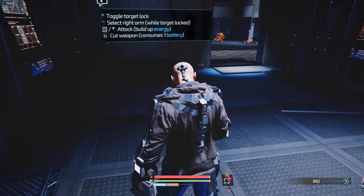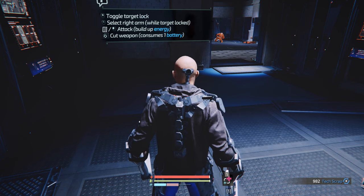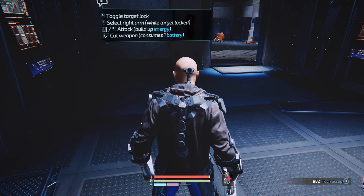This is a quick guide on how to get the MG Jackknife Pro, which is the boss weapon you get from Warden Garcia at the start of the game.